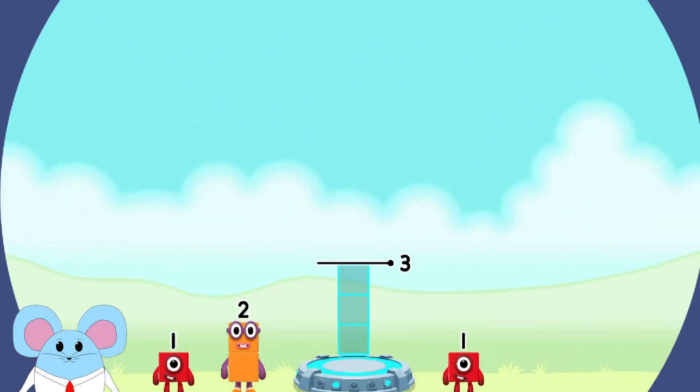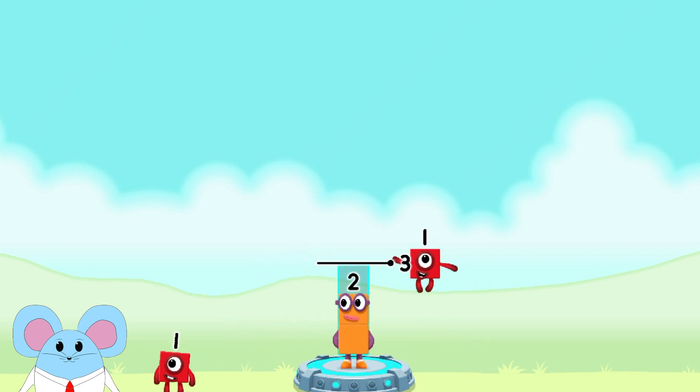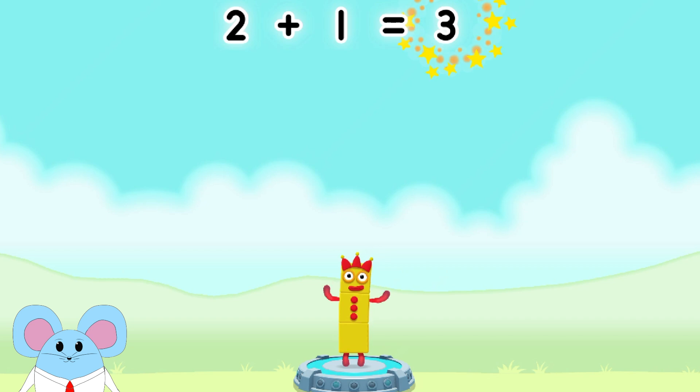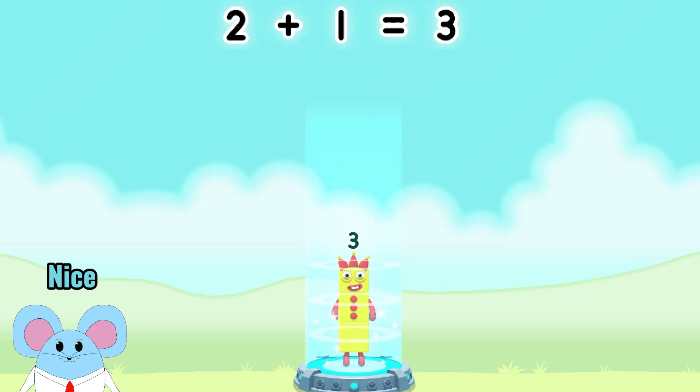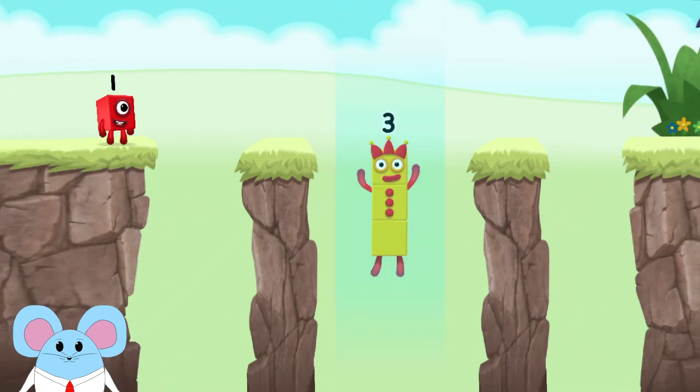Add number blocks to make three. Two, one — that's right. Two plus one equals three. Nice. Three — yes!